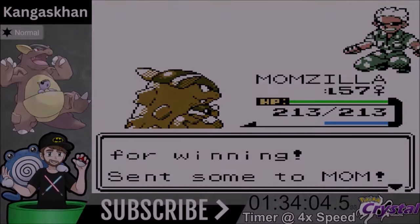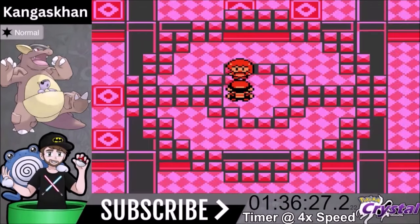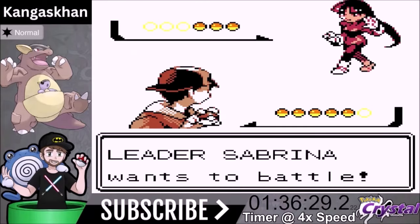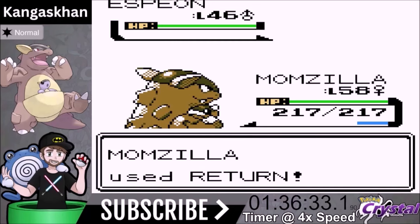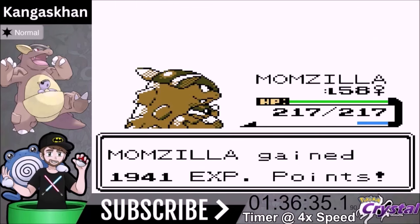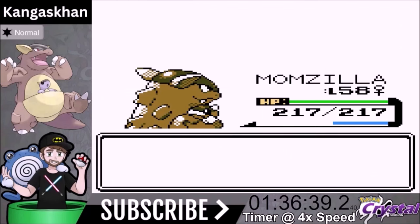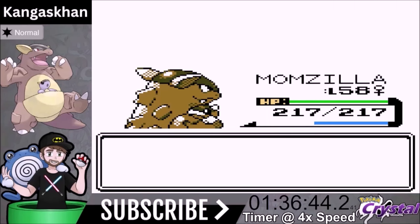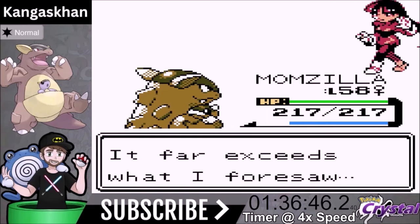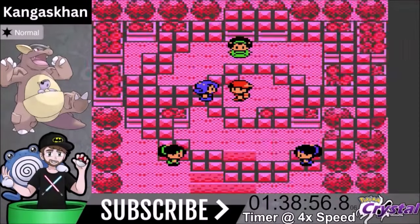Sabrina's Psychic Pokemon are very frail physically. The Espeon is a one-shot. Mr. Mime is a one-shot. Alakazam — do we outspeed and one-shot? We do both. Sabrina is a breeze. This generation doesn't have her whip, unfortunately. Now we move on to Erica's Gym.